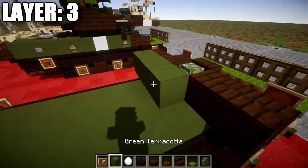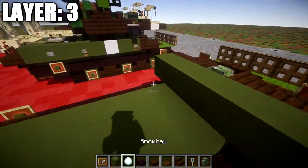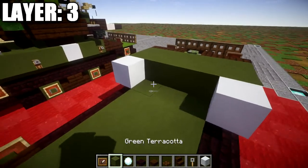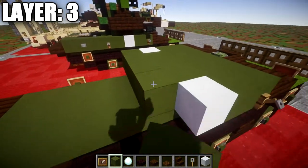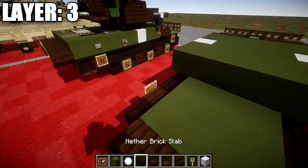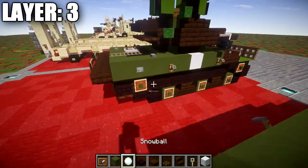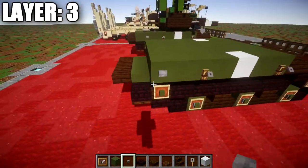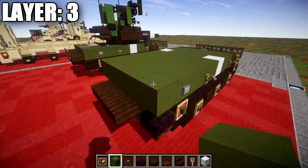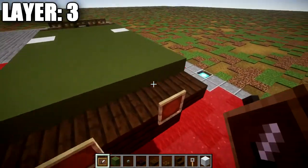Place a row of five green terracotta all the way across, with trip wire hooks on both ends. Then place another row of five green terracotta, then white concrete blocks on both ends with a row of three green terracotta across. Place a fifth row of five green terracotta, then a fourth row with stone buttons on both ends, then a fifth row of five green terracotta going all the way across. Finally, place a row of five dark oak wood slabs across the back.